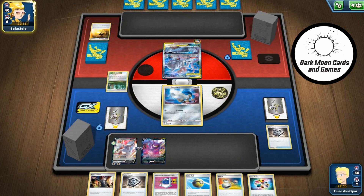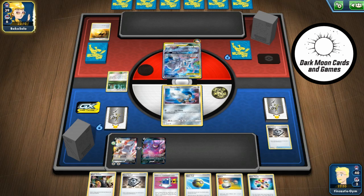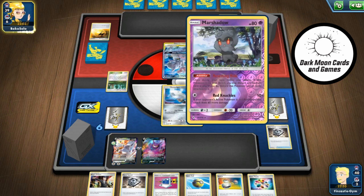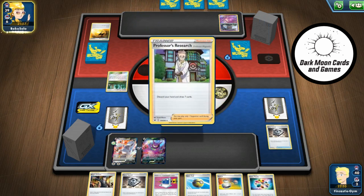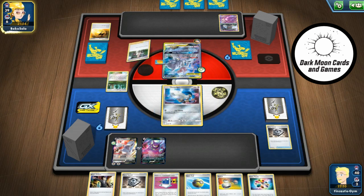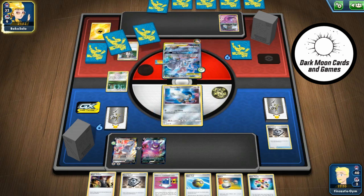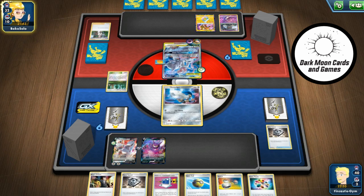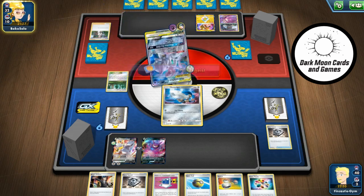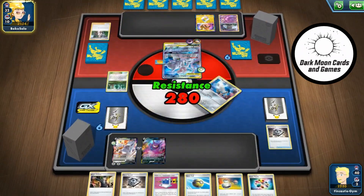Poltergeist does 50 for each item card in hand. They'll do something helpful for me like going after a Crobat — that wouldn't hurt my feelings. It's just to get rid of Swell. Big Charm makes it a tougher climb. Getting to 270 with Duraludon is not super hard, but getting to 300 is one more attachment — that's six energy. No, seven energies on Duraludon. That's getting a little ugly.